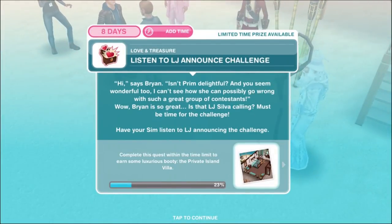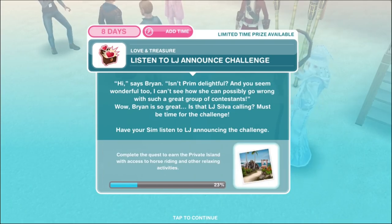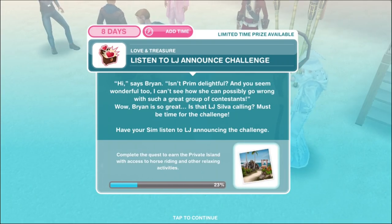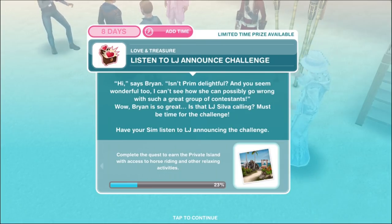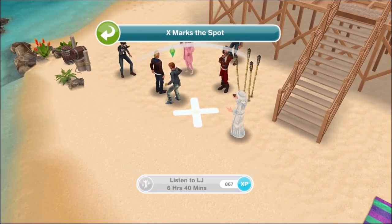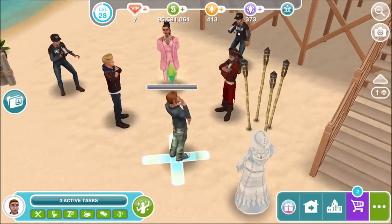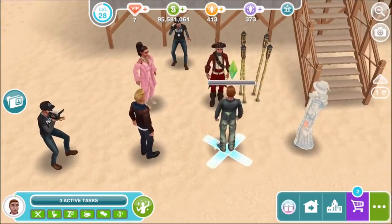Now introduce your sim to Brian Hatchling. 'Hi,' says Brian. 'Isn't Prim delightful? And you seem wonderful too. I can't see how she can possibly go wrong with such a great group of contestants.' Brian is so great — must be time for the challenge. One host notes they don't trust Brian, since actors can act — maybe he's just acting. True.